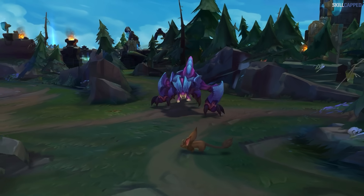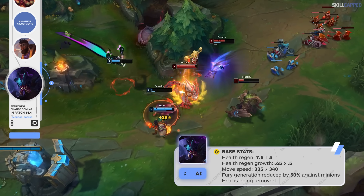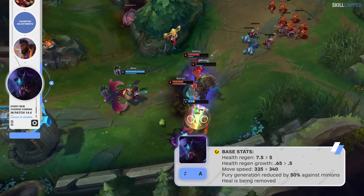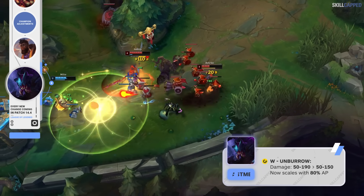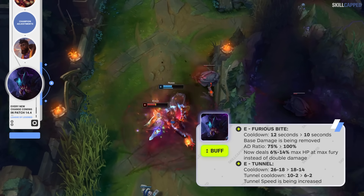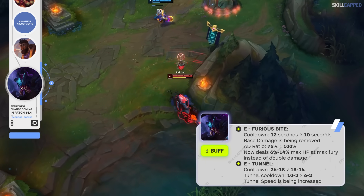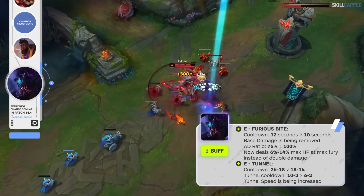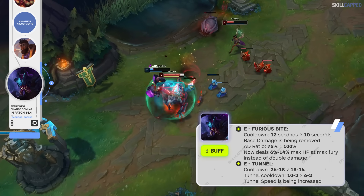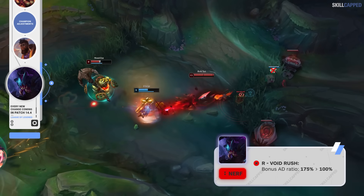A lot of changes are also planned for Rek'Sai as we head into 14.4. Base health regen and health regen growth are both being nerfed. Base movement speed is buffed going from 335 to 340. Fury generation against minions is being reduced by 50%, and passive base heal is being removed. W unburrowed damage is nerfed but at the later ranks only, and W unburrowed will now have an 80% AP ratio. Unburrowed E cooldown is buffed going from 12 to 10 seconds, unburrowed E base damage is being removed, however the AD ratio is up from 75 to 100%. Unburrowed E will also now deal 6 scaling to 14% max health at max fury instead of double damage. Burrowed E cooldown is buffed significantly going from 26 down to 18 seconds at rank 1. Tunnel cooldown is also buffed going from 10 to 6 seconds at rank 1, and tunnel speed will be increased. Lastly, the R bonus AD ratio is being reduced going from 175 to 100%.